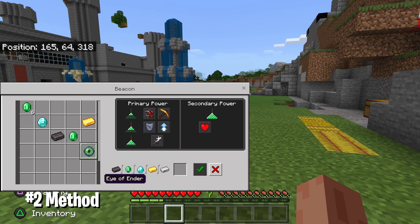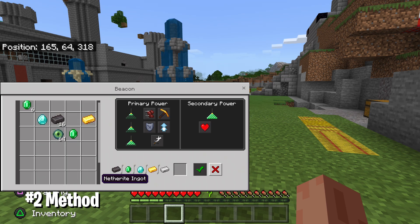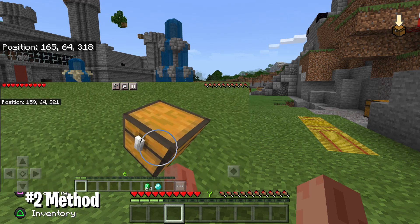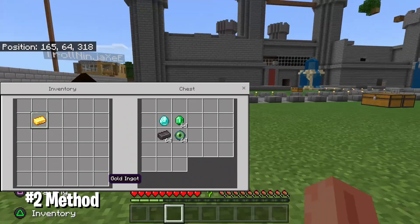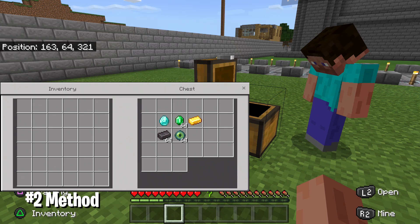I'm doing this crossplay — using my phone to perform the glitch on my PlayStation account. Go to your main account, open the beacon, and tap on the items. As you can see, I'm just tapping on these items and they are multiplying: from 2 to 4, 4 to 8, 8 to 16. You can see the phone screen in the middle showing how I duplicated the items, which I'll put in the chest.